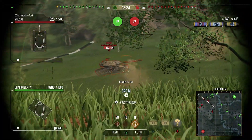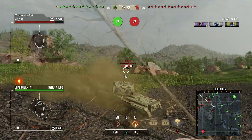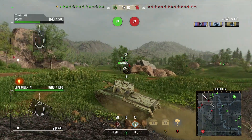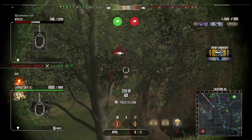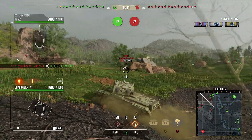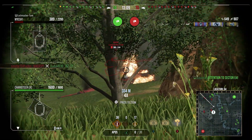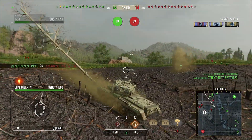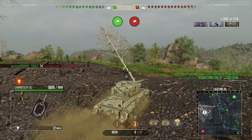The M103A1 is also making moves. We try and throw a HESH round at him — again, bad choice of round really, we should have just loaded the APCR and we would have been able to get him. We switch back to APCR. I do load the HESH again because I'm still looking for shots at the TVP. But we get a nice shot into the M103 and he ends up getting shot down.